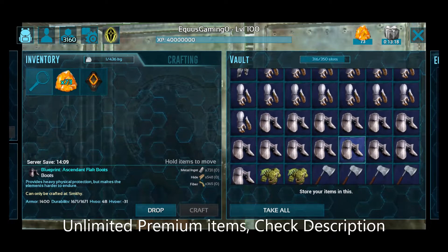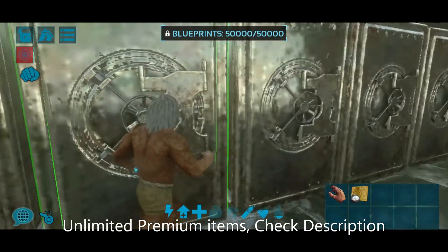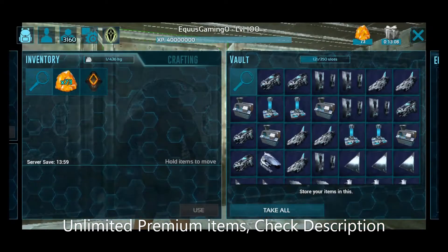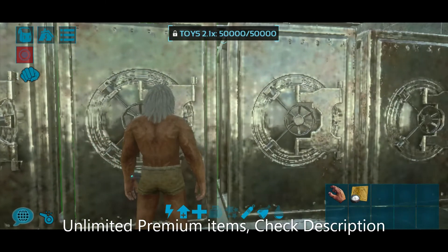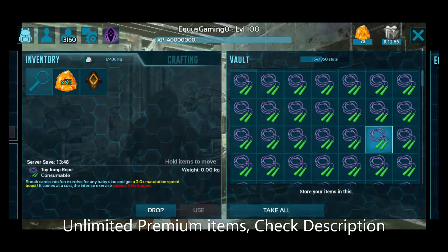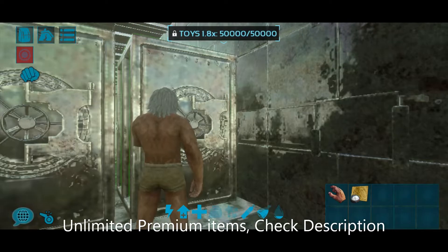The armor is 1000+ durability. And the shotgun — 3, 4, 5 damage. Very best stuff. You can play brutal dungeons in brutal games. These are tech items, tech blueprints. And toys — I have 2.1x, and these are 2.0x. And these are the ropes, which are 1.8x.